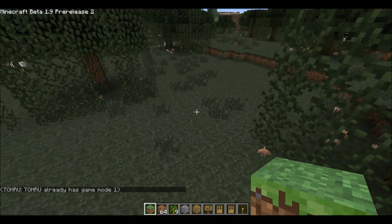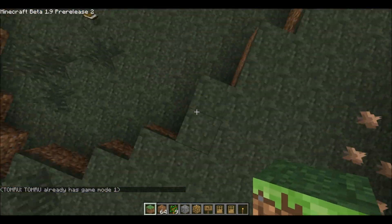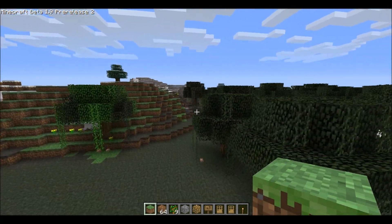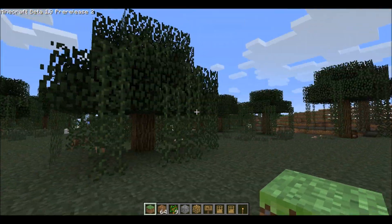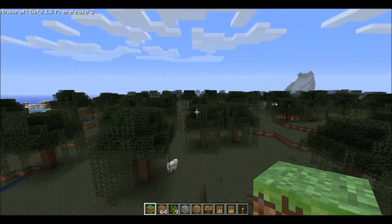If I double tap space, I will be able to fly. But even if I look up or down, I won't go down automatically. If I hold space, I go up. If I hold shift, I go down. If I walk on something again, I will lose my flying, so I need to double tap space again.